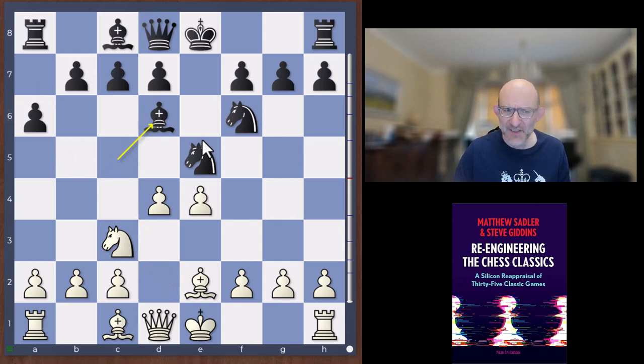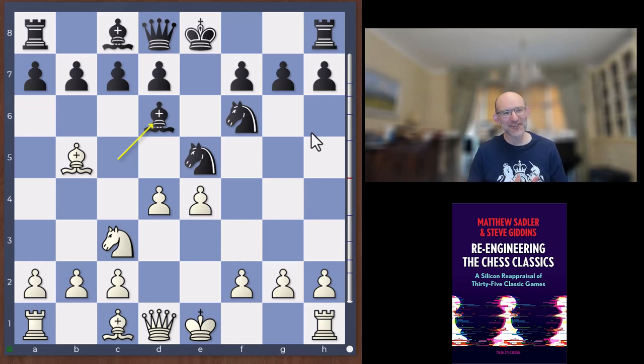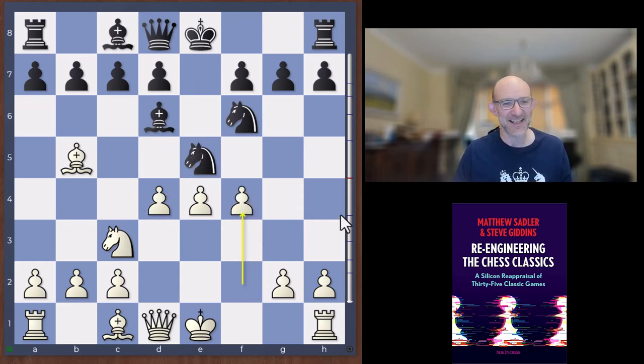Lasker didn't want to do that — there are concrete reasons — because he wanted to have the move c6 attacking the bishop on b5 later. The nice point about playing a6 is that there's no more pin along the a4-e8 diagonal, so black can play moves like d7-d6 quite quickly. But bishop d6 is pretty decent. Now a move — when I first saw this idea as a little kid I was just amazed — white doesn't take back on e5, white plays the move f4! The point is of course when the knight moves away we've got e5 and we're just winning a piece back.